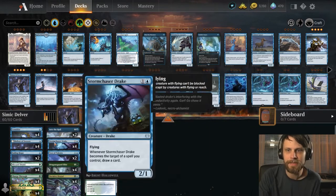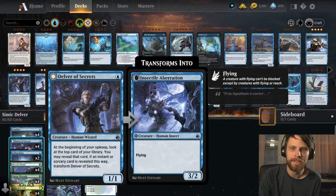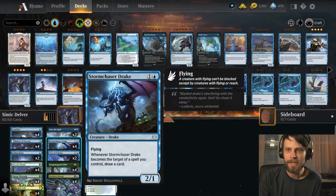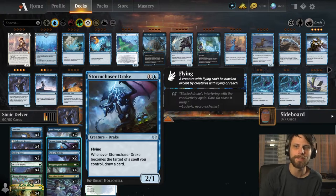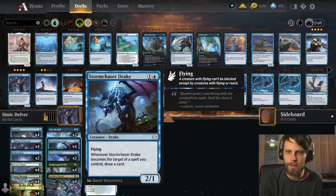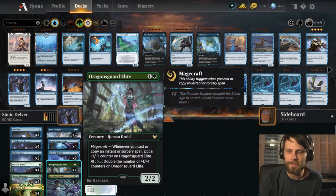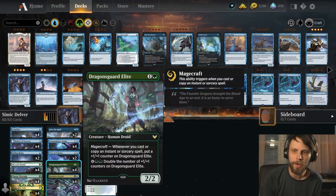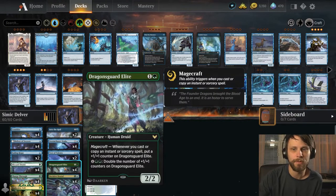The idea is these are very cheap creatures. Delver obviously can flip into a 3/2 flyer and start dealing quite a bit of damage. Storm Chaser Drake — anytime it becomes the target of a spell you control, you get to draw a card. We also have Dragon's Guard Elite: whenever you cast an instant or sorcery spell, put a +1/+1 counter on it, which can really add up very quickly.